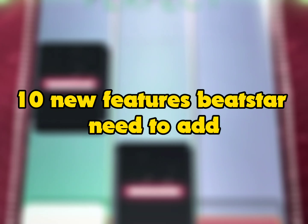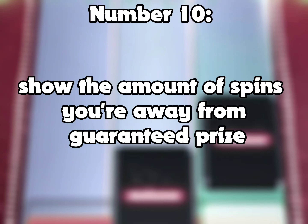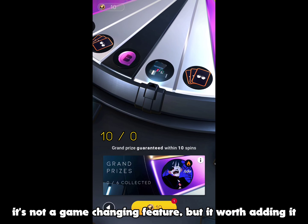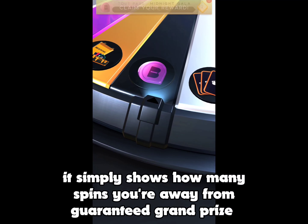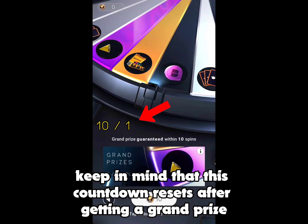10 new features Beatstar needs to add. Starting with number 10: show the amount of spins you're away from the guaranteed prize. It's not a game-changing feature, but it's worth adding. It simply shows how many spins you're away from the guaranteed grand prize. Keep in mind that this countdown resets after getting a grand prize.